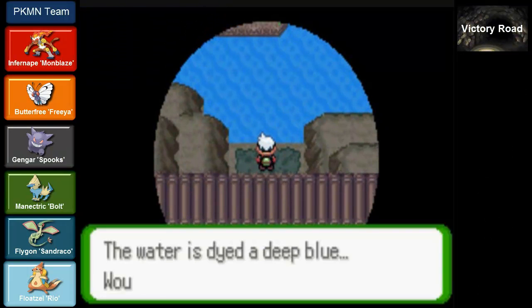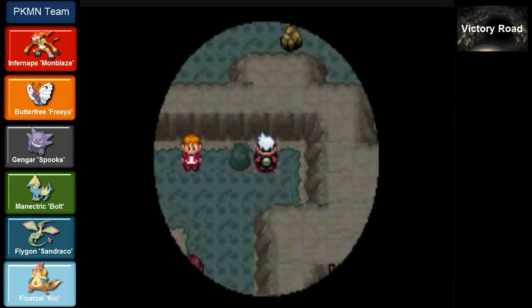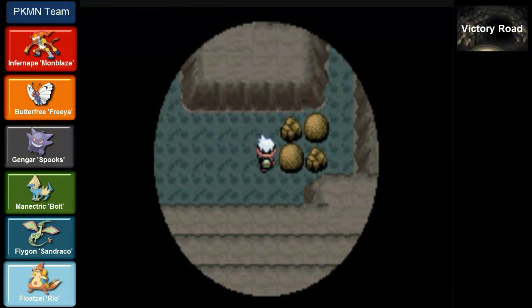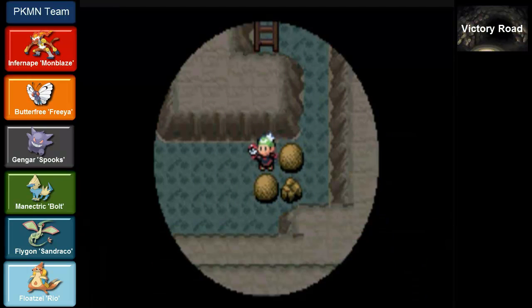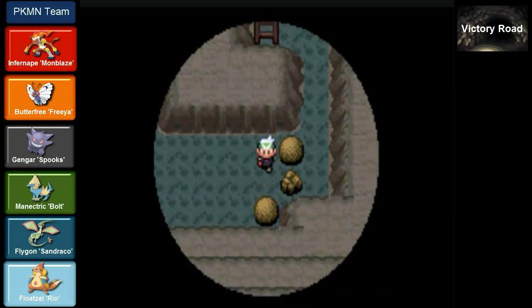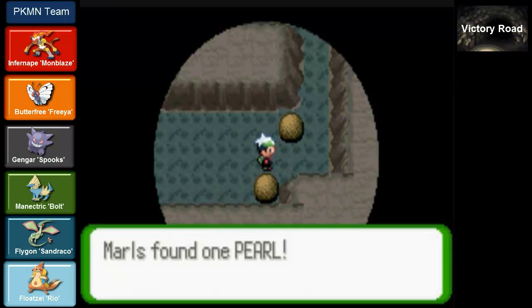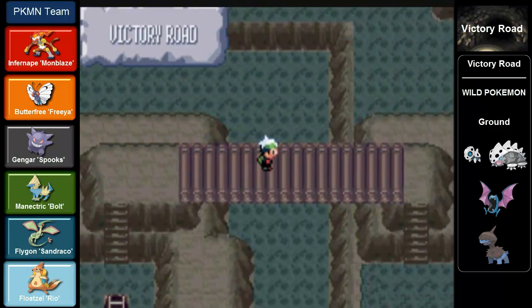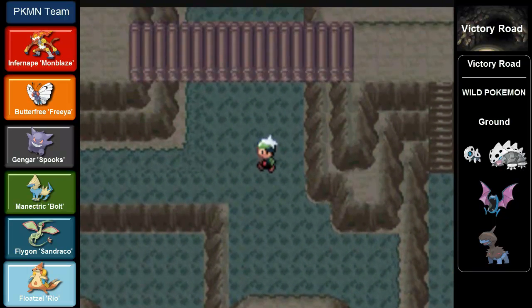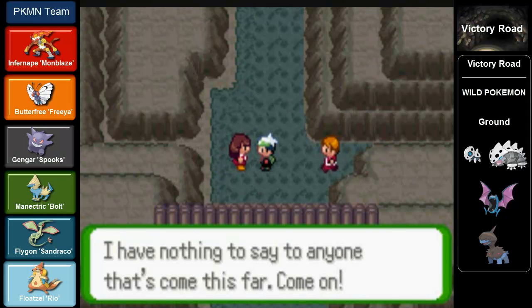With the Deep Sea Tooth or Deep Sea Scale. What I didn't realise is that Captain Stern will give you either one of the two items inside the Slateport City Harbour. I had a real facepalm moment - I literally could not believe it. I had the Deep Sea Tooth in the bag all that time, and I could have evolved Clamperl right there and then. I did have some friends playing Pokemon at the time and I could have just traded it to get Huntail. Eventually I did, and Huntail is actually a very strong Pokemon - quite underrated. Just thought I'd share that short story. I was young, so what can you do?